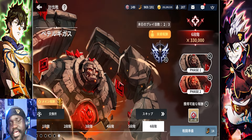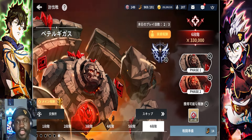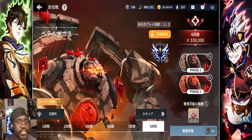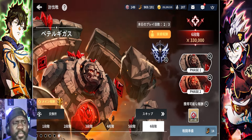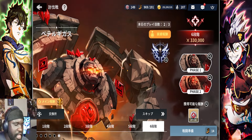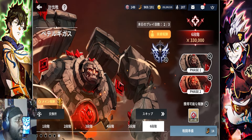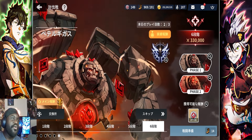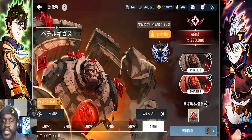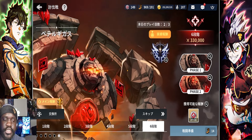Hope you guys have been enjoying the content. Today we're actually going to be going over how to beat level 6 of Beto Gigas with all the difficulty modifiers turned on, and what team I'm using personally. There are definitely multiple teams you can use for this, but this has been out literally forever in this game, so there's like a million and one teams. This team works really well for me.